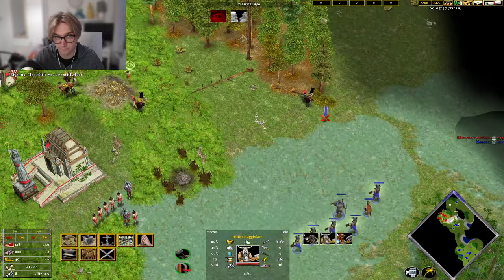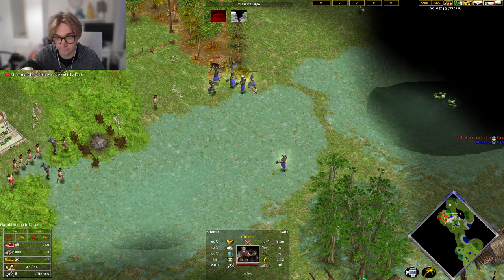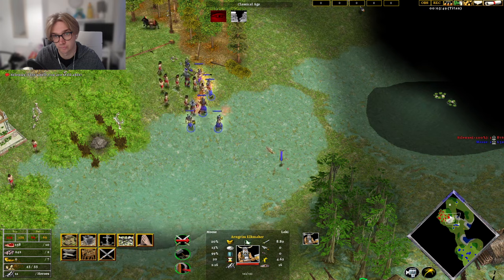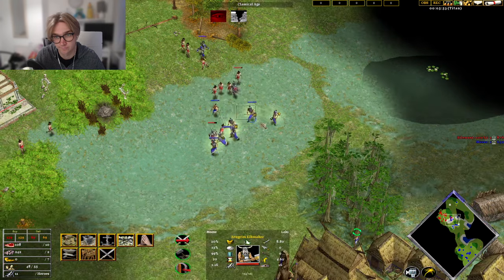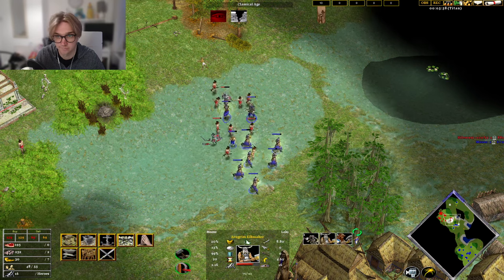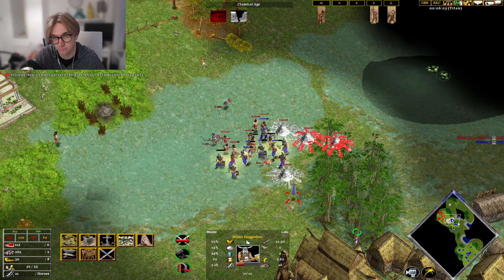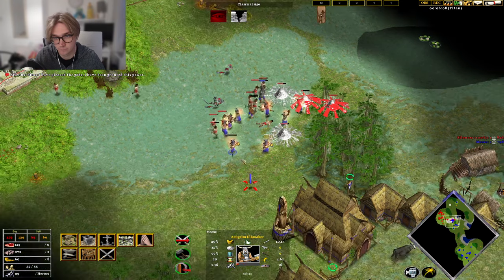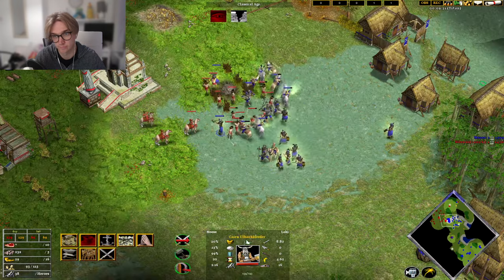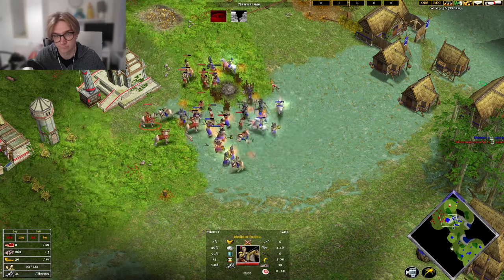I used the strategy of out-microing my Titan opponent, and relying on the free myth unit spawns that Loki gets. While doing a Loki Heimdall rush, you end up with quite a few myth units, which means that your army is almost as strong as theirs, if not stronger, depending on the amount of myth unit spawns you get. When doing a rush, you need to make sure that you're always building houses and don't get pop-capped, and still adding extra buildings so you can get as many units as possible. Trying to go for the villagers is the best way to do this.